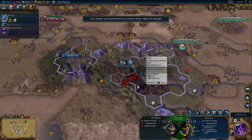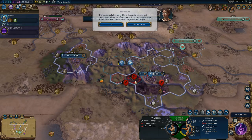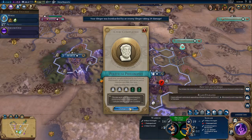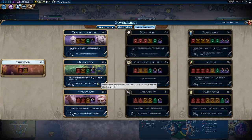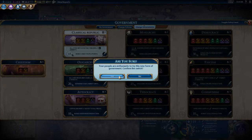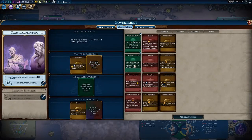Classical era — excellent. The opportunity has arrived — divide and rule are sound. Let's change our government to Classical Republic. Okay, Classical Republic — cool.